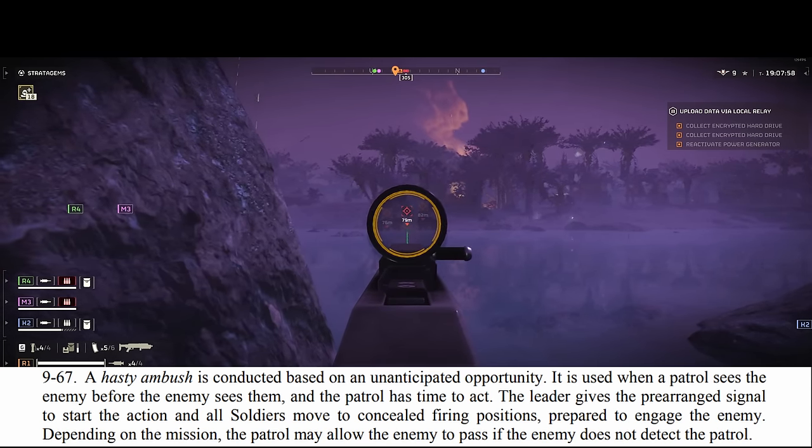Offensive: Number 1, the sickle — sighted into 100 meters by default, adjust as needed during the game. Number 2, the redeemer or senator. Number 3, the quasar cannon. Number 4, the eagle airstrike. And number 5, if the fourth slot is even available for you, just go ahead and pick your poison on this one.